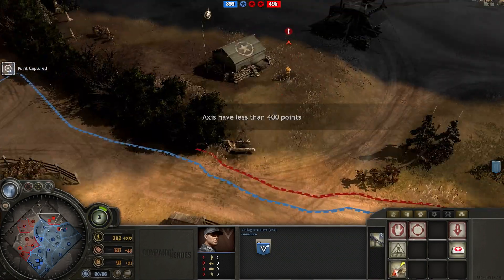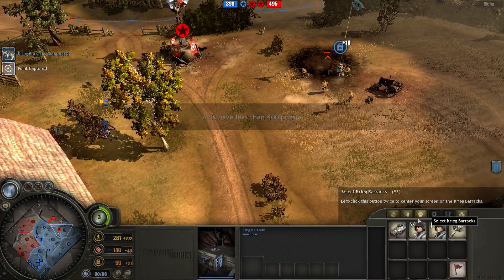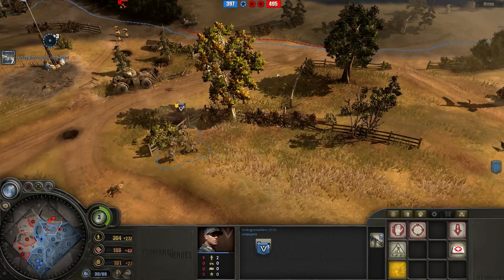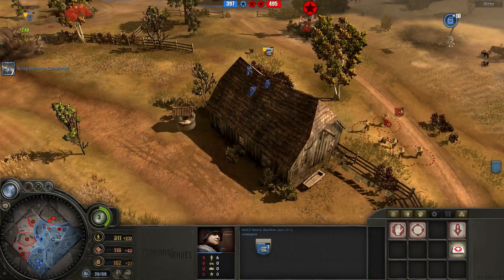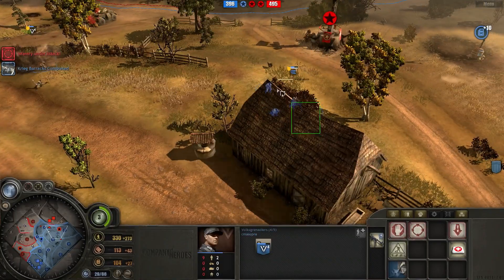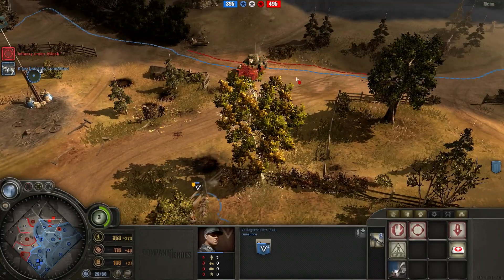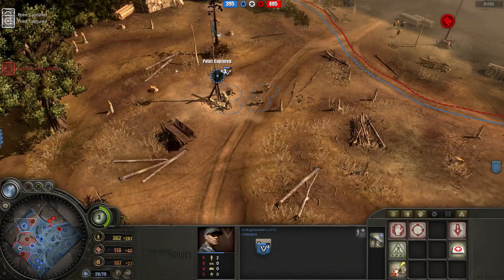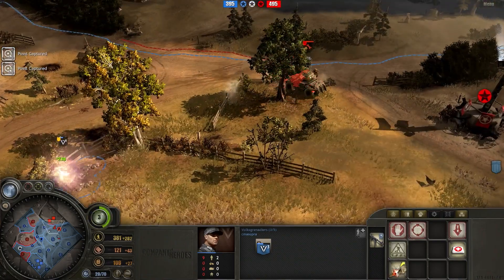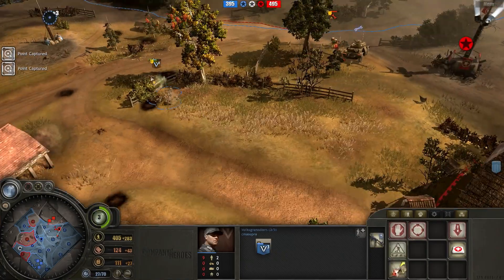One thing I really like about Company of Heroes over Company of Heroes 2 is how much retreating actually helps your squads. There were multiple retreats I made this game where I would not have survived in Company of Heroes 2, but I do survive in Company of Heroes 1. That's the one major thing I don't like about Company of Heroes 2 compared to this game. We can see that my opponent's armored car is actually not doing that much damage to my infantry - I fully expected it to do quite a bit more.